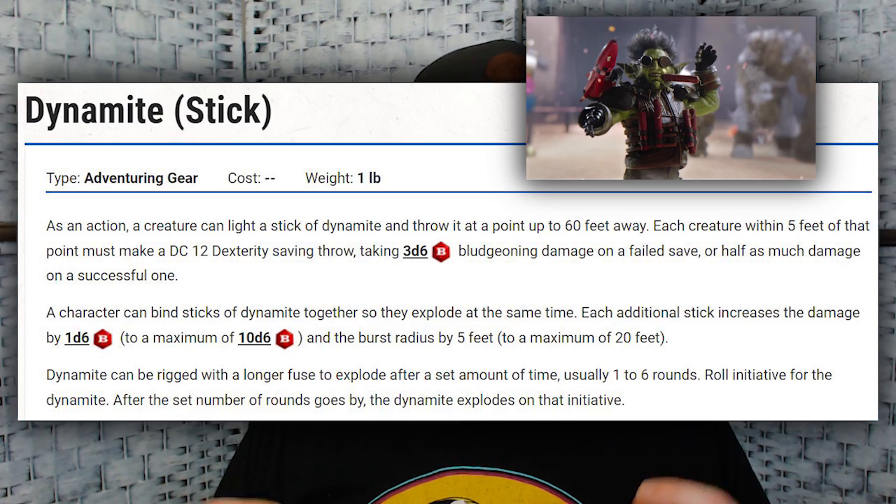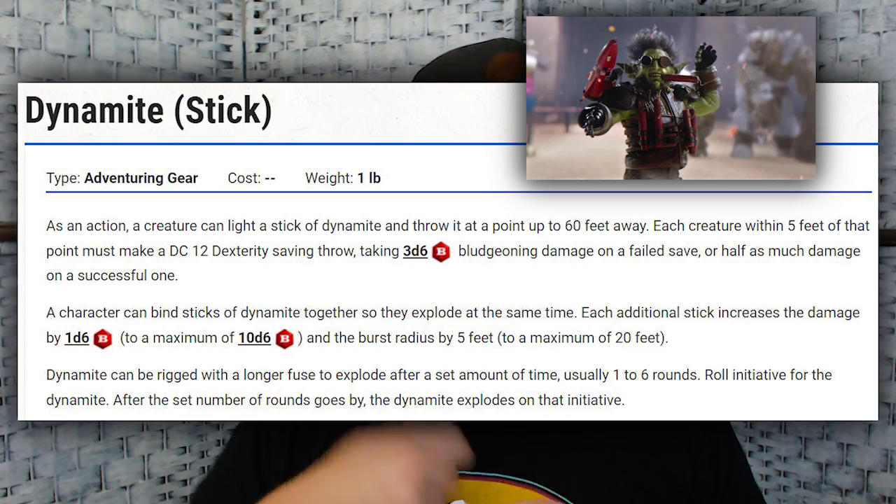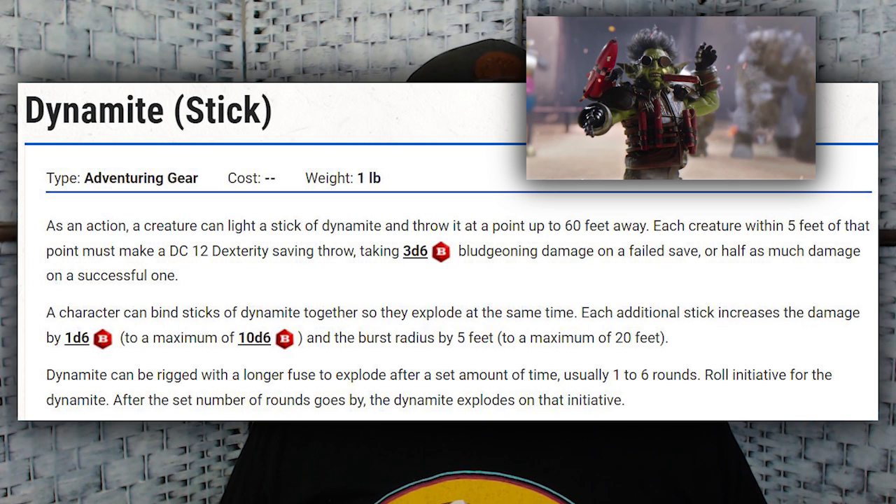Next up is a Dynamite Stick — the more sticks you bundle together, the more damage, up to a maximum of 10d6 bludgeoning damage from a DC 12 Dex save. You can also set a delayed fuse if you don't want immediate detonation. That could be a fun item to set a trap, or lure enemies through a doorway and time the dynamite going off for a great ambush.